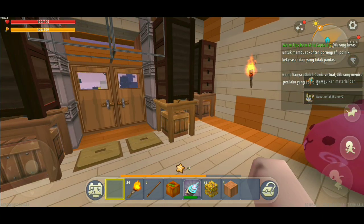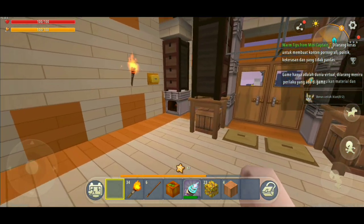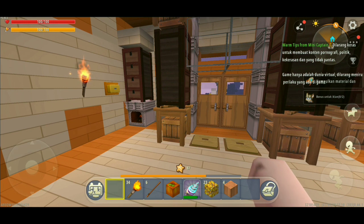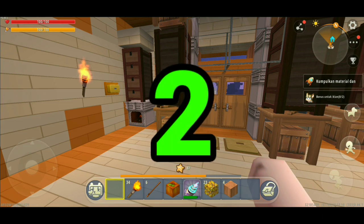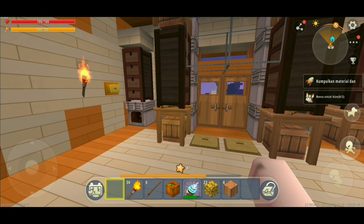Oke, udah masuk. Langkah selanjutnya adalah kalian bisa lihat di bagian kanan sini ada tulisan bonus untuk iklan. Nah itu ada gambar hamster ya. Kalau kalian pencet itu, kalian bakalan dapat satu fragment. Dan dalam satu hari itu kalian dapat dua kesempatan buat nonton iklan. Berarti dalam satu hari kalian bisa mengumpulkan dua fragment dari tunggangan tupai terbang ini.